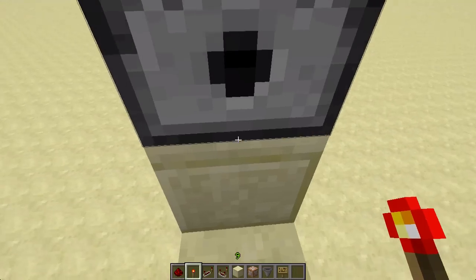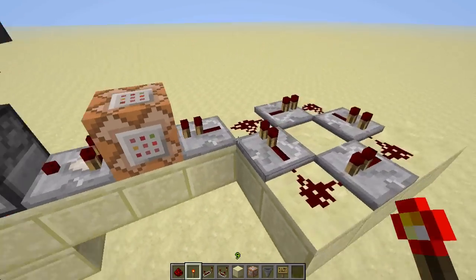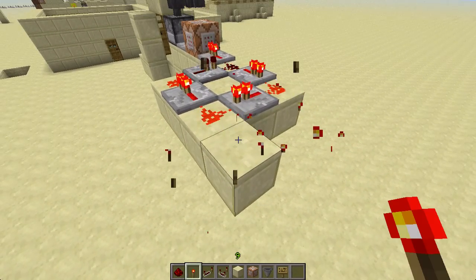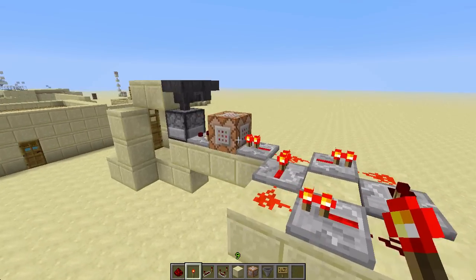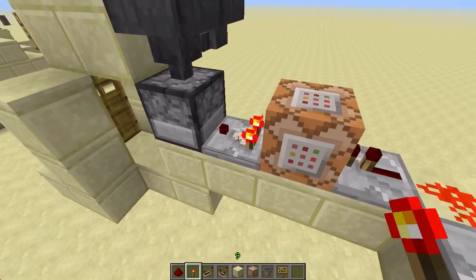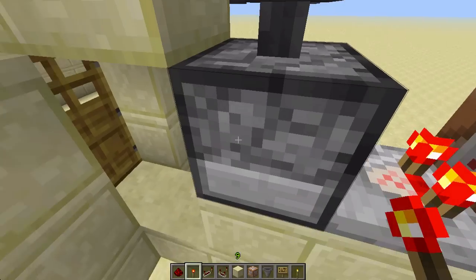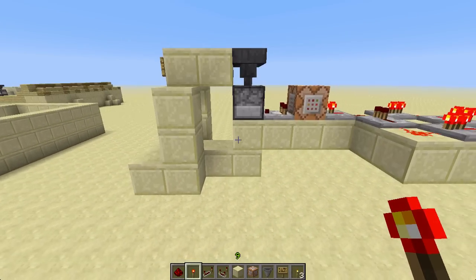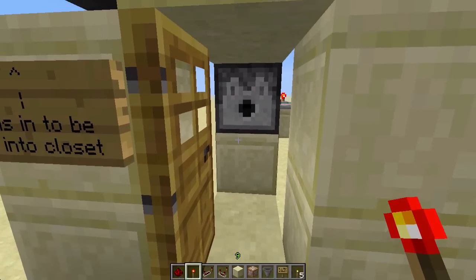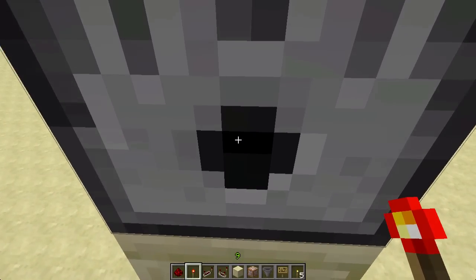So the command block is only triggered when you stand right next to the dispenser to get your items. And to accomplish this, to start the clock up, you just place and delete a redstone torch, and that keeps powering the command block. So that when you get within a radius of four, it powers this comparator, which powers the dispenser, and dispenses your items. If you go out of the radius, then it stops dispensing items, so it won't keep just dispensing items when you're not there. Like here, won't dispense. Here, it will.